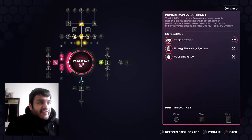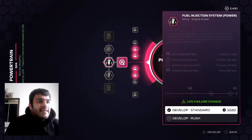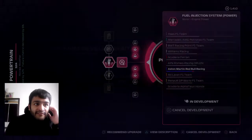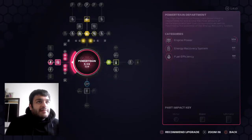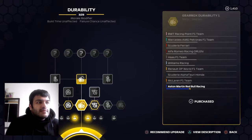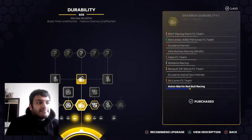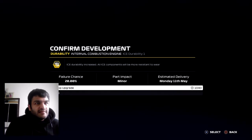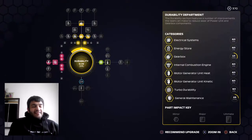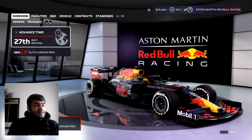We've got 2,430 points. I said we'd improve our power department first, so let's improve this. Okay, perfect. That's going to improve now, and I say we just improve our durability as well.